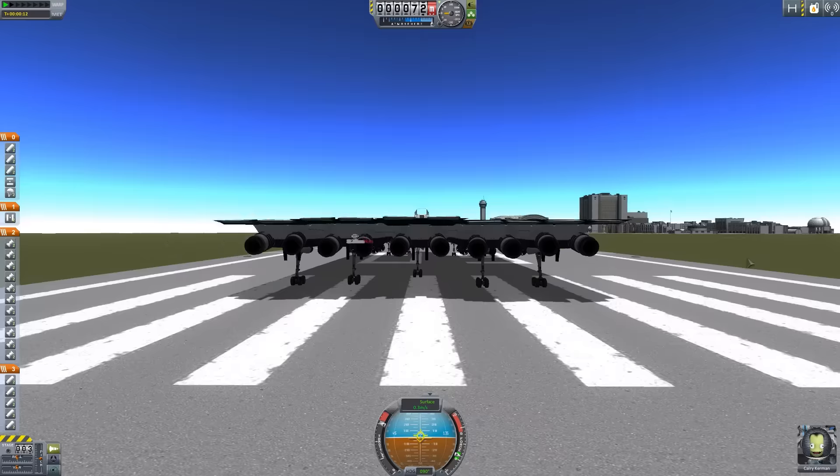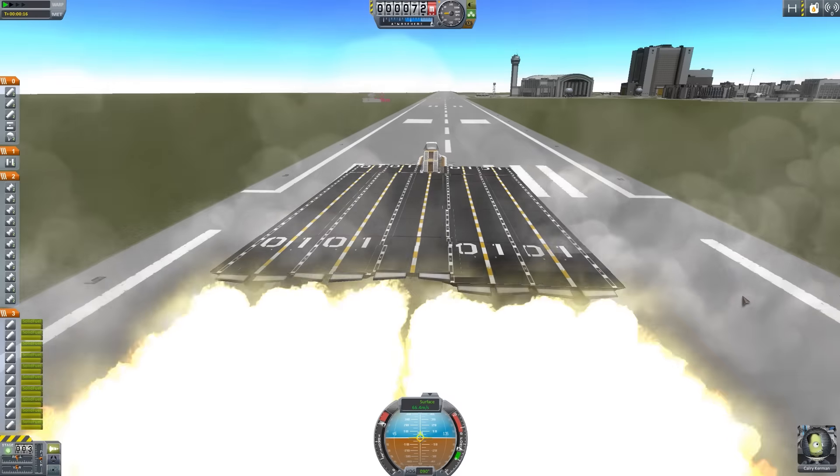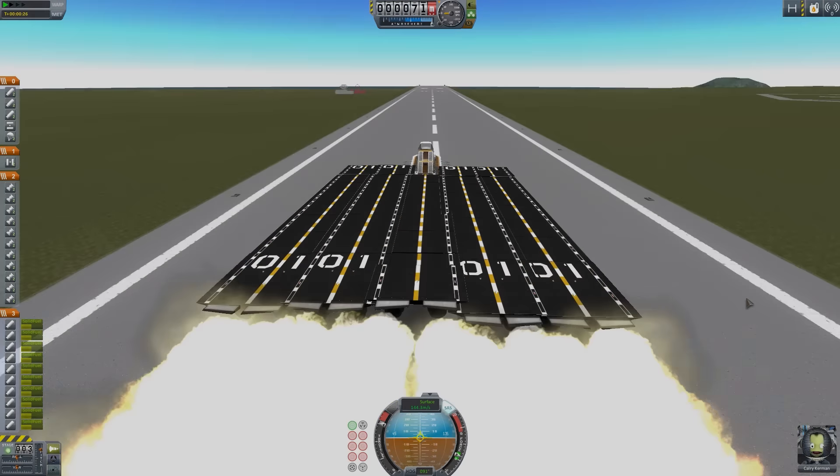In terms of engines, the paddle steamer part needs the pack's special steamer funnels added to the vessel, as well as air intakes. There's a suitably nautical one provided.